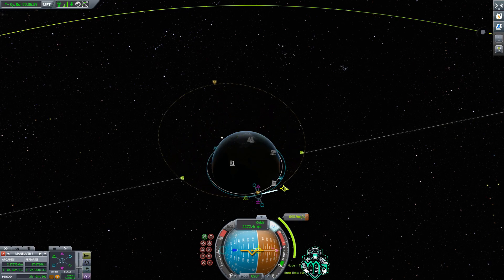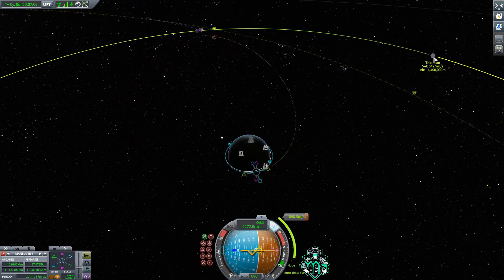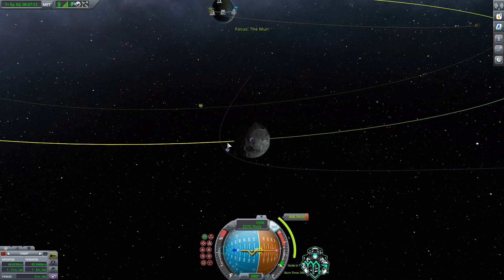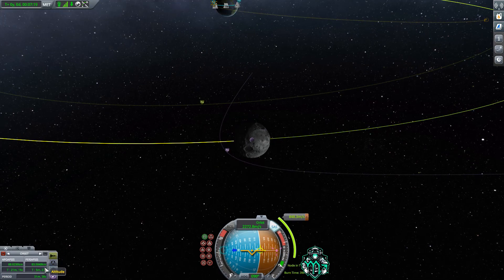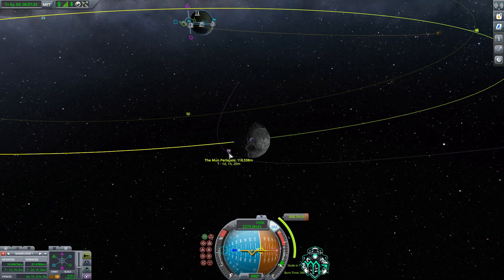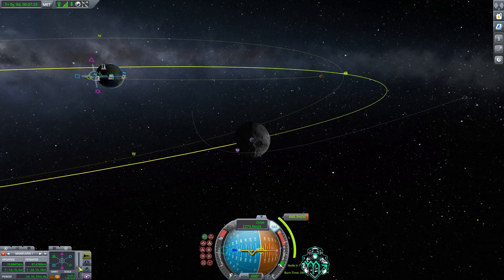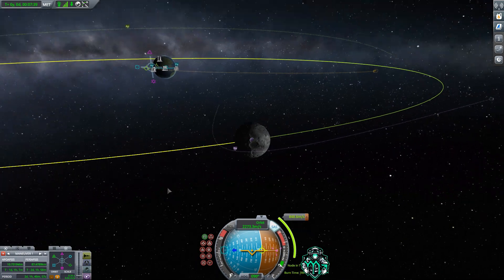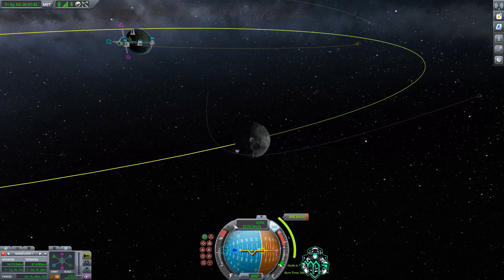Increase your apoapsis until we see that we get in contact with the Mun. I like to go to the Mun by focus view — look at that, 118 kilometers above the surface. You can choose to make corrections however you see fit. For the purpose of this tutorial, this is perfectly fine. If you did want to get closer, just burn prograde; if you want to go back, just burn retrograde. Now that we have our maneuver set, push M to get back to your ship.